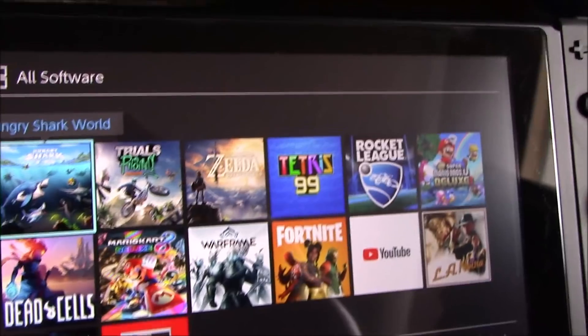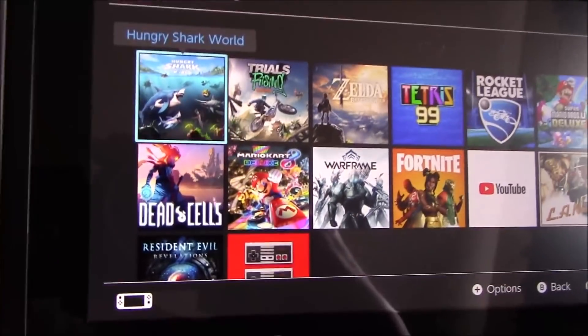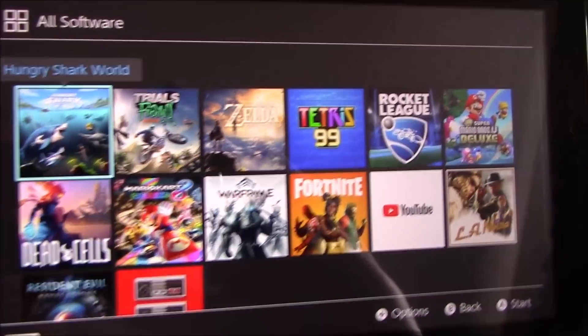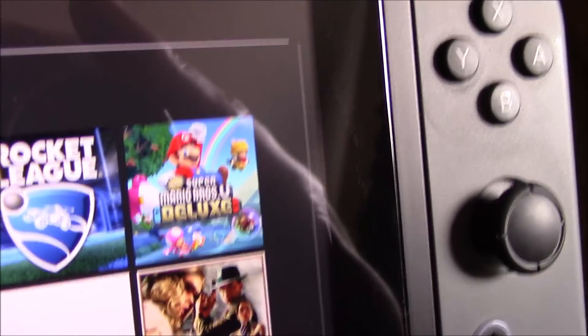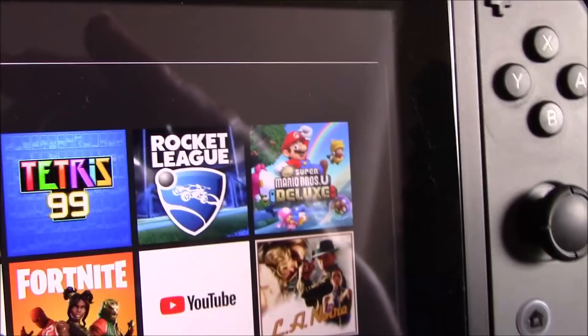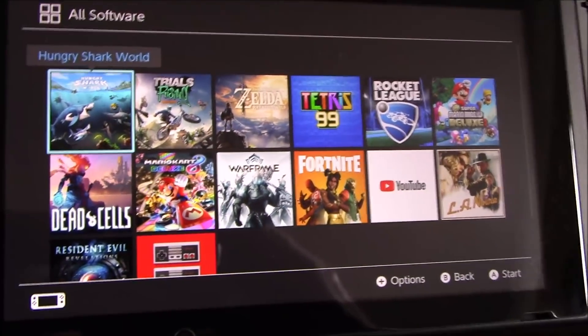The only newer game is Zelda, and that's like two years old. I have nothing new here. Mario Brothers U is an old game — it's a remastered game and they charged 60 for it. The Wii U version came out in 2013.